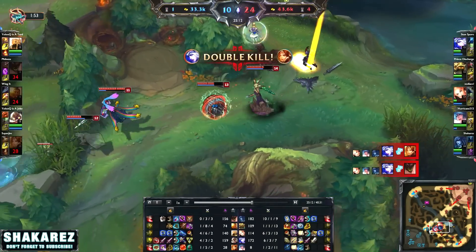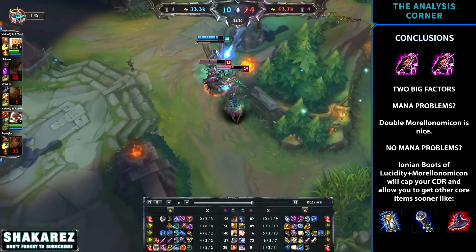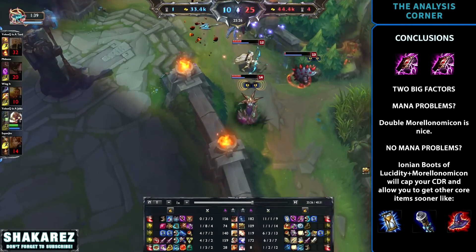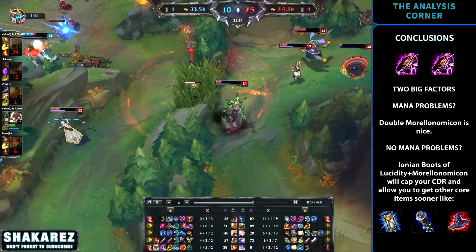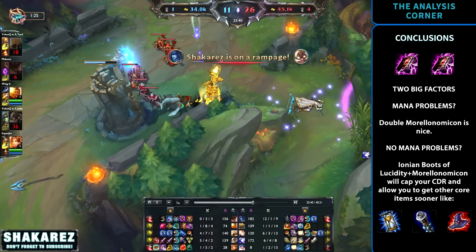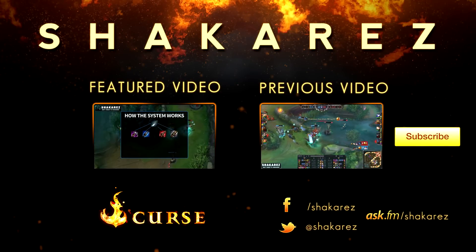Overall the choice is going to come down to two big factors: mana and magic penetration. If your champion still has mana problems after one Morellonomicon, a second will remove any issues you previously had — and this also opens a slot for Sorcerer's Shoes. Flat magic penetration is a good early game stat that stays relevant throughout the game. If your champion has little to no mana issues, Ionian Boots of Lucidity may be the better option to cap your cooldown reduction, allowing you to reach other core items like Rabadon's Deathcap, Void Staff, or Zhonya's earlier. That's going to be all for today — I hope you guys enjoyed this short analysis and I'll see you guys in the rift. Shakarez signing out.